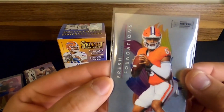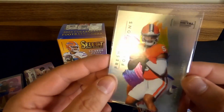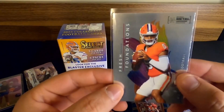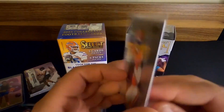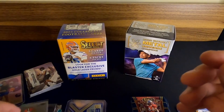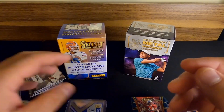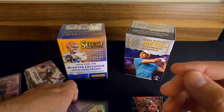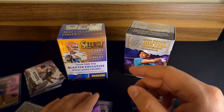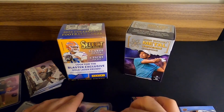Our last one that I liked was a DJ Uiagalelei Fresh Foundations. He's still in college — this is a shot from when he was at Clemson, but he's currently at Oregon State as the starting quarterback. That was a good pack. What I just realized I forgot is that I like to buy singles a lot, so we're probably going to do some sharing of my new pickups when I buy single cards here and there.